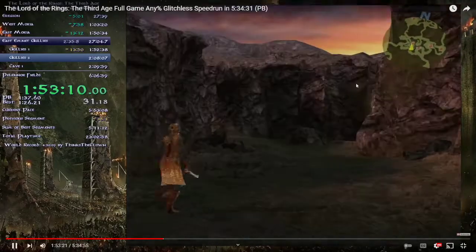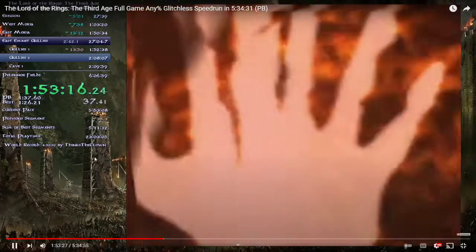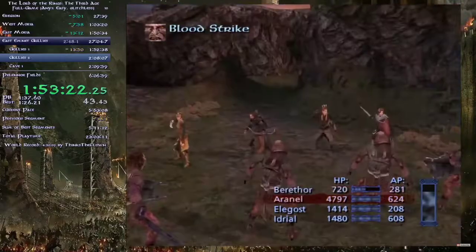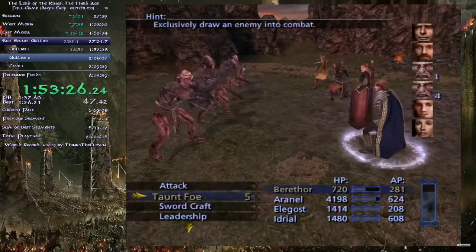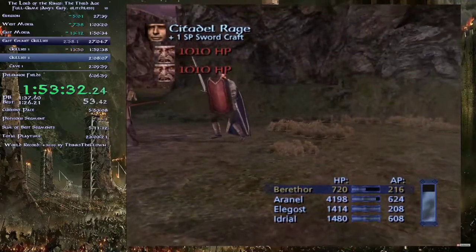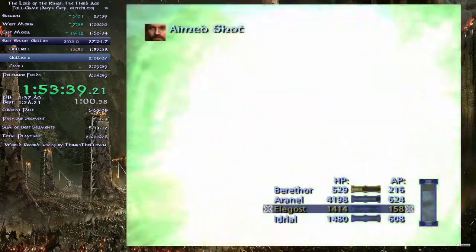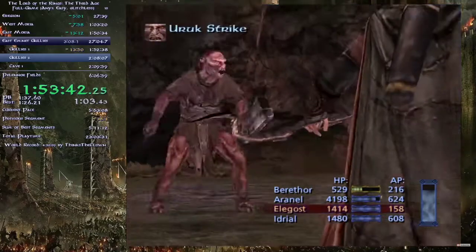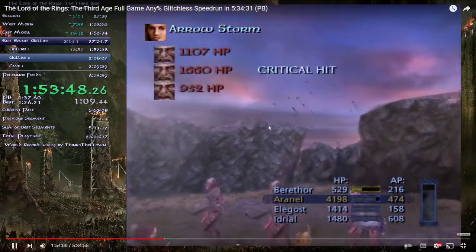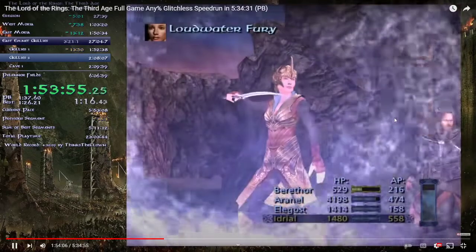Walk up to this marker — you'll get a cutscene with an elf being chased by two Uruk-hai. With Aranal in the party, use the same strategy: Citadel Rage on one Uruk-hai to kill him, Aim Shot with Elegos to build up stats, then Arrow Storm to kill the rest. One survived but finish him off with Loud Water Fury.